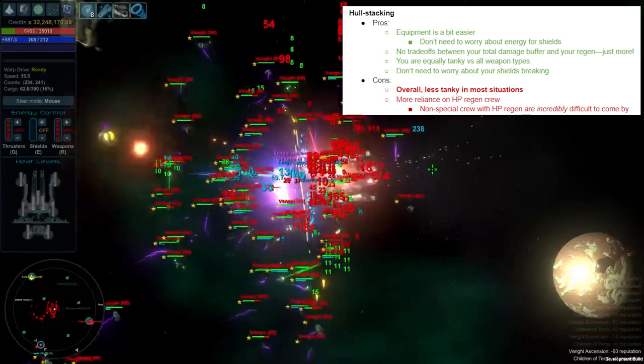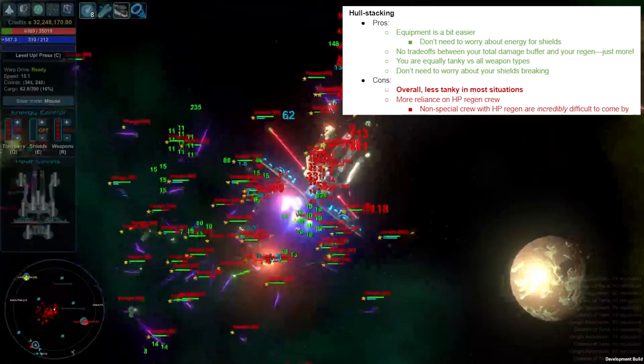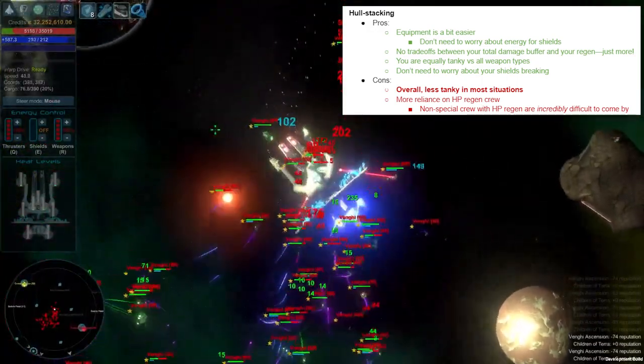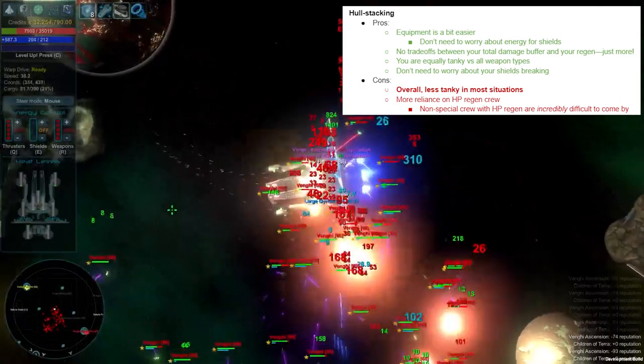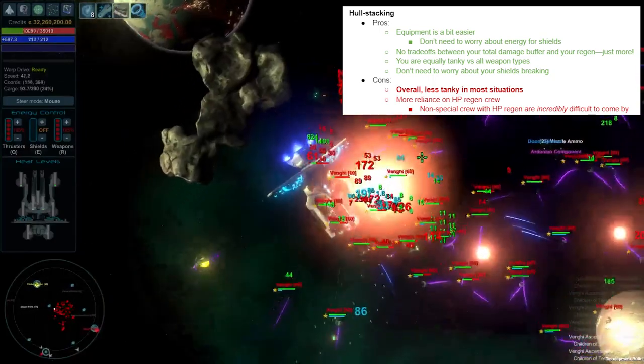On the con side for hull stacking: overall you're going to be less tanky in most situations. You also have more reliance on HP regen crew like Mild of the Prower and Sleepy Dragon Xerenthal, and non-special crew with HP regen are incredibly difficult to come by.